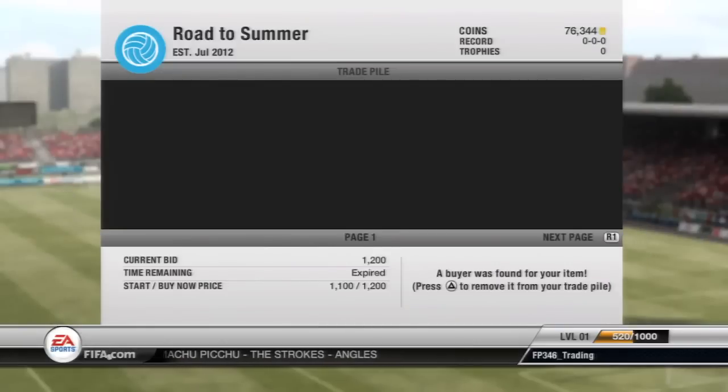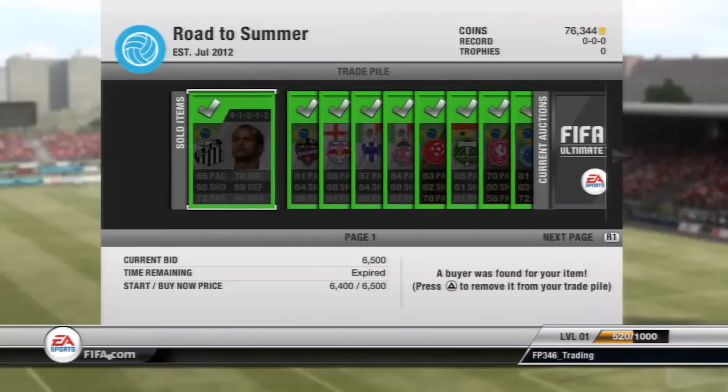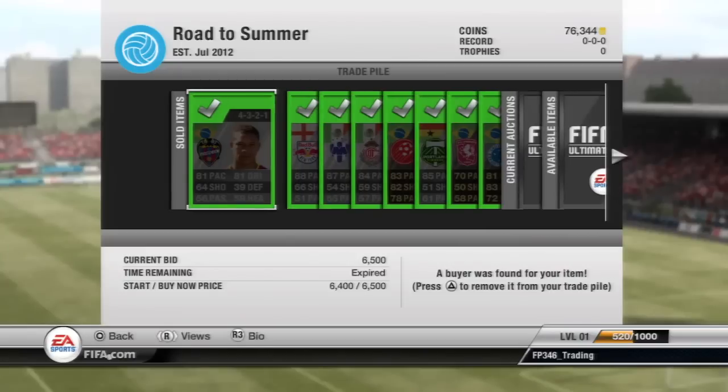We firstly sold this Duarte for 1,200 coins while we picked him up for 600 — so we doubled our money on him. Then we have Leo, sold him for 6,500 and we picked him up for 4,500. Then we have Wellington Silva, also picked him up for 4,500 and sold him for 6,500 — a nice 2k profit there.